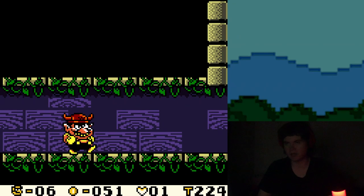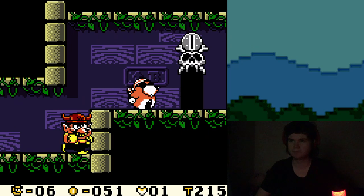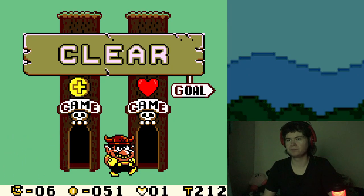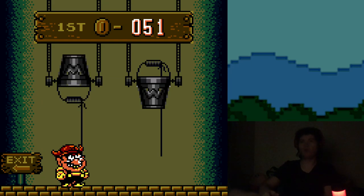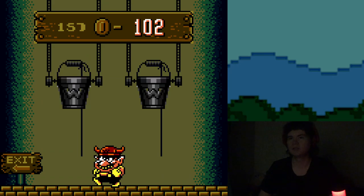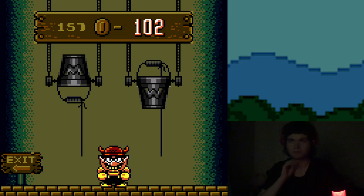I forgot that's a thing the helmet can do. This guy is teaching you that to end levels, you have to have at least ten coins. So what we're gonna do is play the coin minigame — reverse psychology is a blessing. I'm probably just gonna pick left every time.